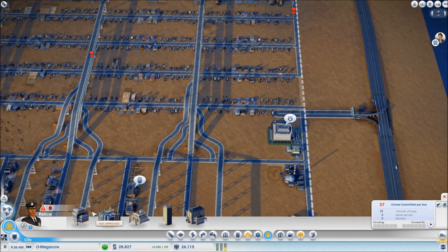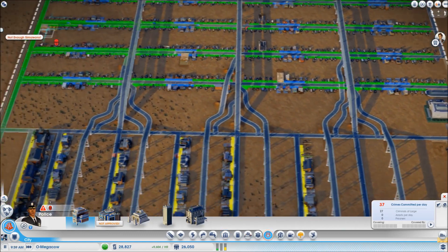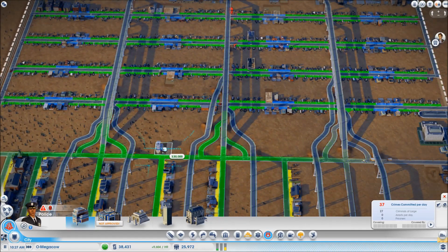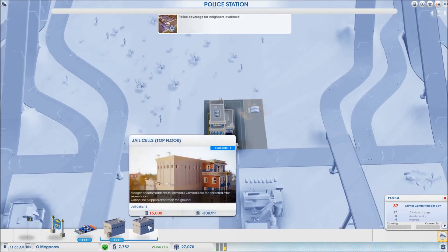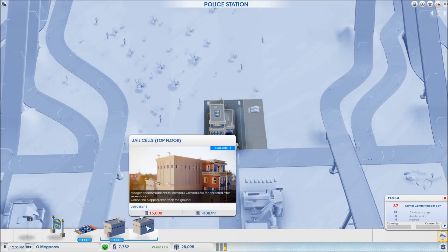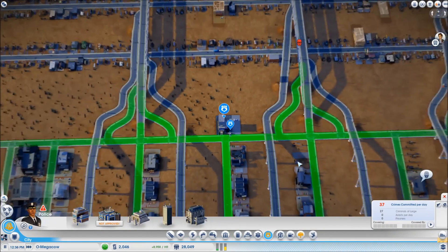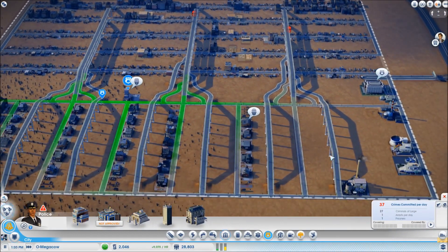Where shall we put some police? We've got a nice little out-of-the-way kind of sort of place. I might just try popping it over here, just for now, because that's not going to cause any problems there. We'll pop in an extra two. Oh, not enough Simoleans! Okay, now we've got all of our basic utilities and basic services in.